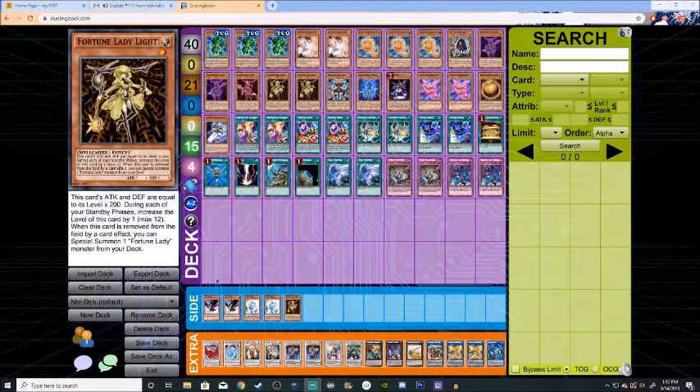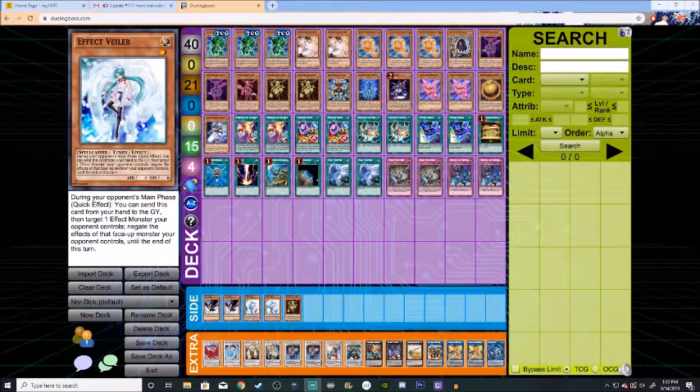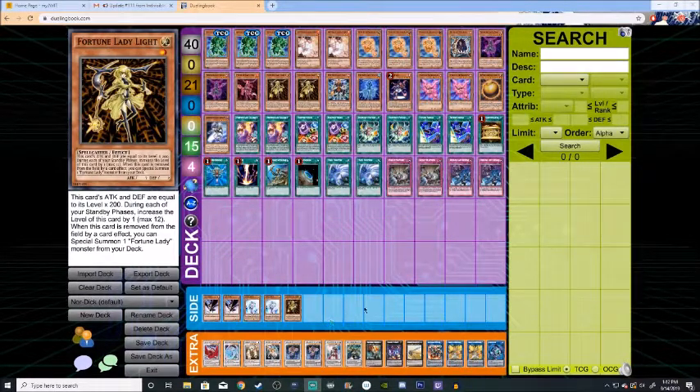Moving on to the side deck: I'm running two DD Crows, two Effect Veilers, and another Fortune Lady Light. I don't have anything else added into this right now, but I'll probably include a few more cards as I flesh out the deck a bit more — maybe a Nibiru, maybe a Dark Ruler No More. We'll just have to see.